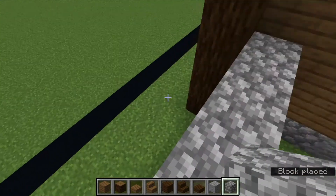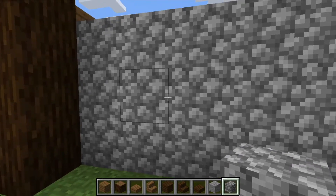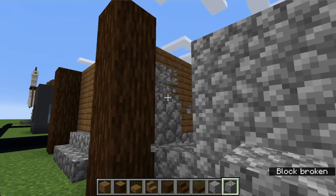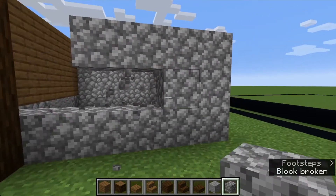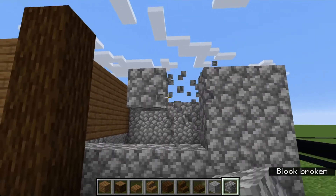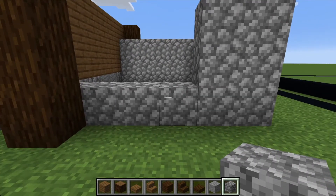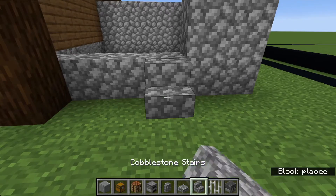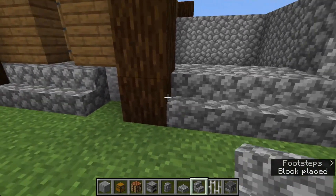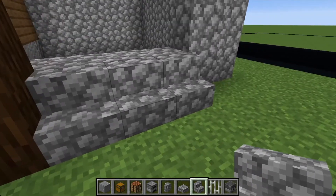Now that you're done with that, you need to break some gaps. Break one, two - not right there. Go in like that. Then put a couple of cobblestone stairs - three blocks from the spruce post right here.